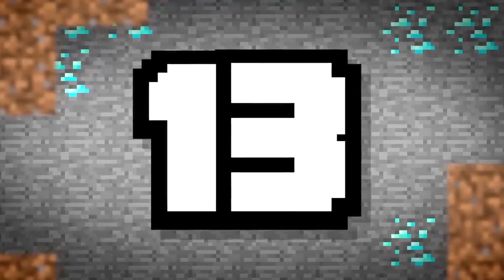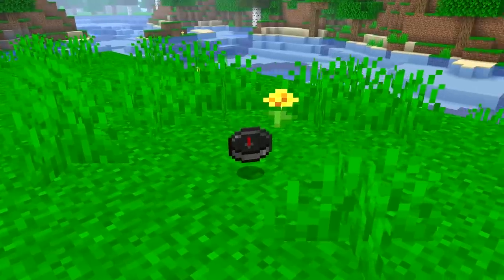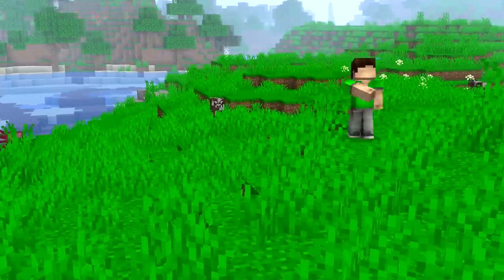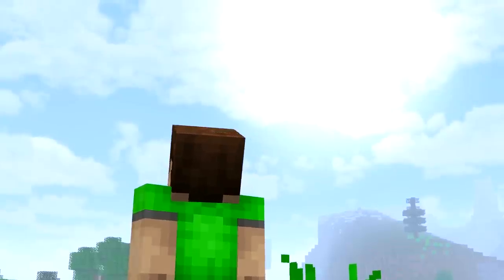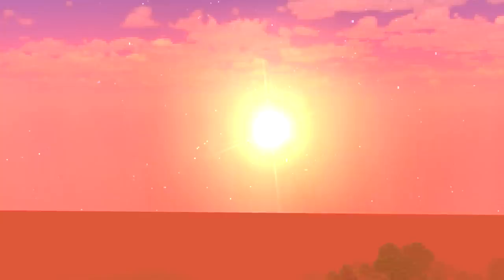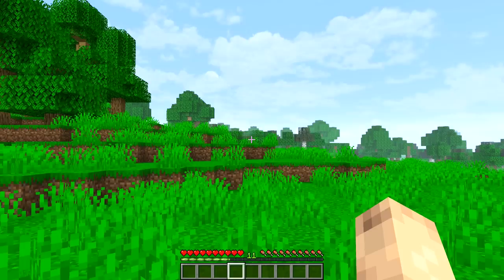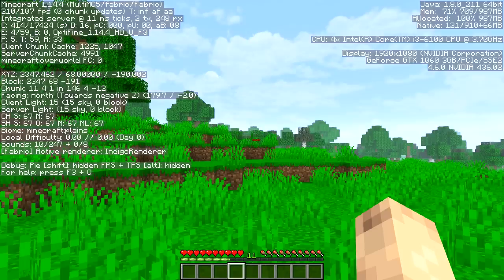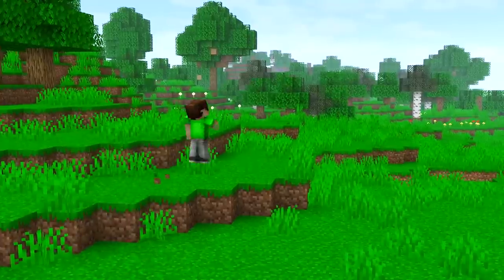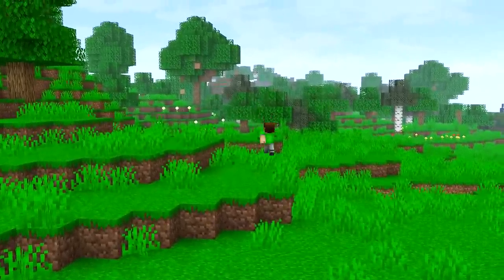Number 13. Have you lost your compass? What if you didn't need one in the first place? You can tell directions in Minecraft in several ways. Firstly, the sun rises in the west and sets in the east. Pros should also check coordinates as they travel, knowing where to go in order to find their base again. And fun fact — clouds always move in the same direction.